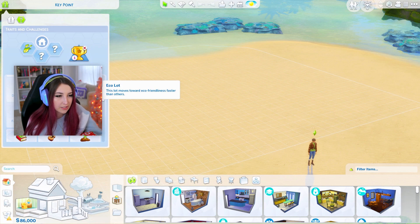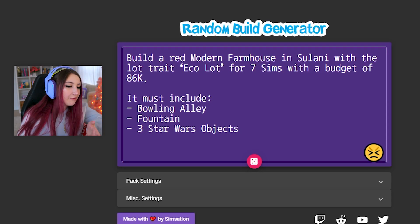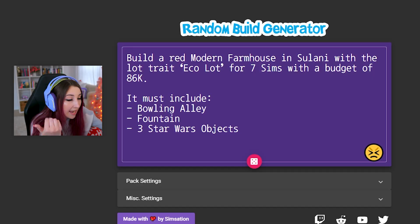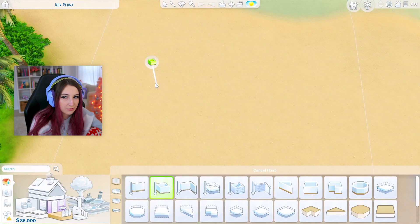Okay well there's another trait that I can't remove. Eco lot — this lot moves towards eco-friendliness faster than others. I don't think that's gonna really hinder our experience. But it has to be big enough for a bowling alley. Bowling alleys are huge. It also needs a fountain and three Star Wars objects. We can squeeze those in no problem.